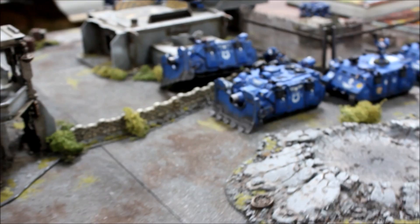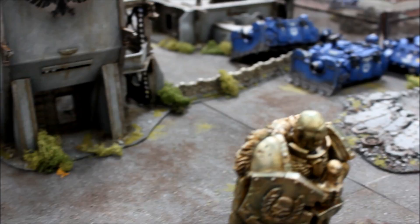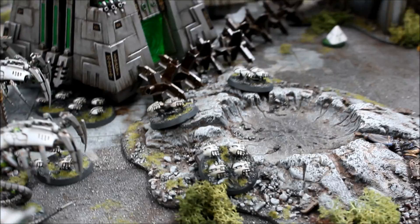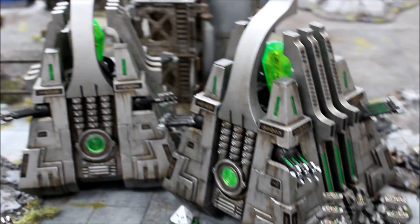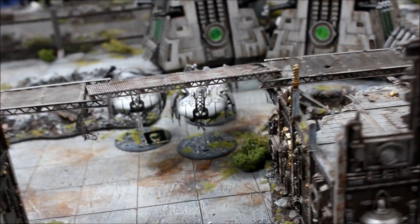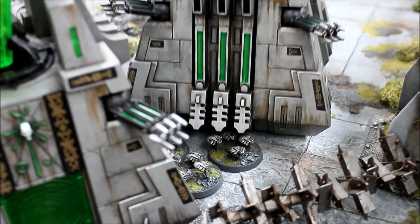Necron Turn 1 movement. We're a little intimidated by the Vindicators up here — we've got to move forwards and try to take them out before they hit us with templates. We're moving around to the right hand side of the bunker. The Command Barge has moved out to the right, trying to stay out of range to scoot around. The Wraiths have moved up. The Tomb Spiders managed to breed three more Scarabs. Scarabs have spread out trying to keep themselves alive. The two Monoliths have moved — one over the four point objective. Ghost Ark's hiding behind. Scarabs have also sneaked up right inside the building, looking to ambush the Ultramarine position.